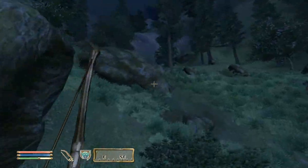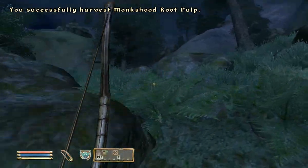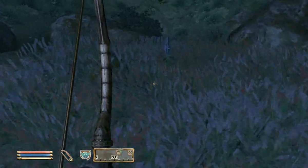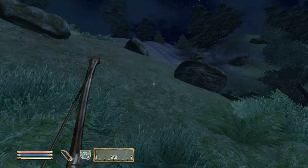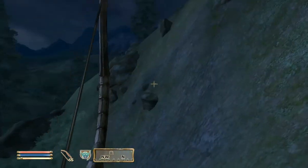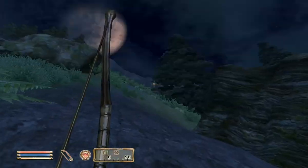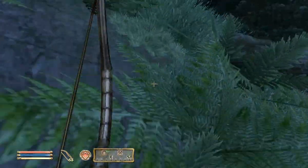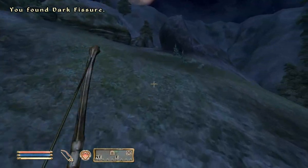Nice little camp here. Hopefully this camp will also provide a way up the hill. We have to go to Dark Fissure, which I know is a very pleasant-sounding place. Oh no, am I gonna get stuck again? Yep. I will be back when I figure out how to get up there. It looks like I found a path not too far away. Apparently this grayish-brown part of the hill — you can walk up that. You just can't walk up any other part of the hill.